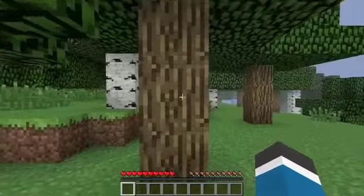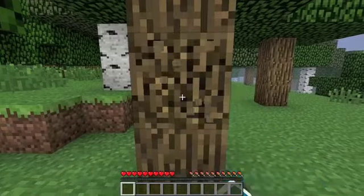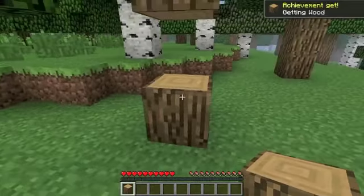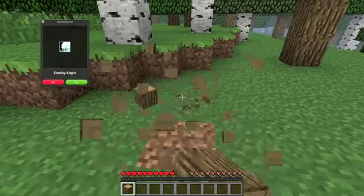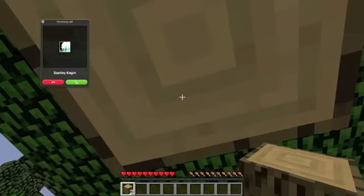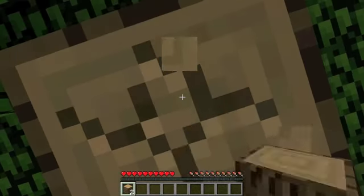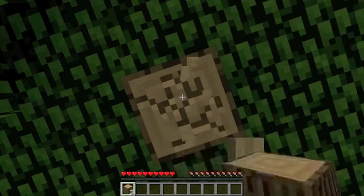In the beginning we have to start out by punching trees. Just head over to a tree, hold down left-click, and you'll get a block. You have to move around to collect it. I just got an achievement! You'll have to collect as much wood as you possibly can.